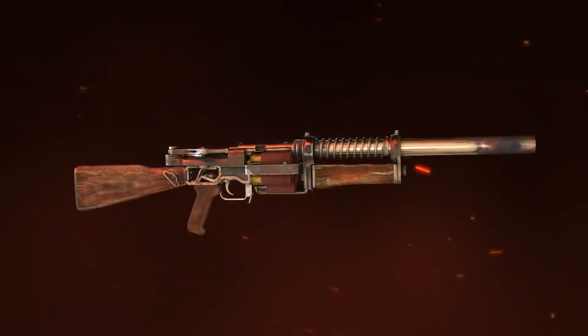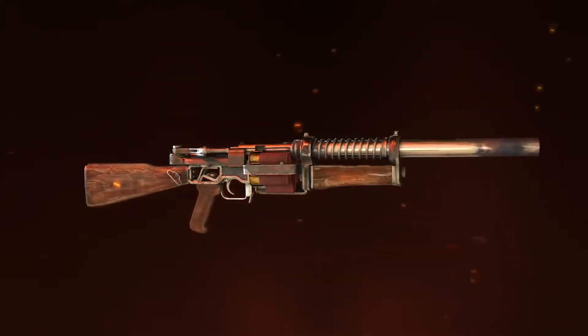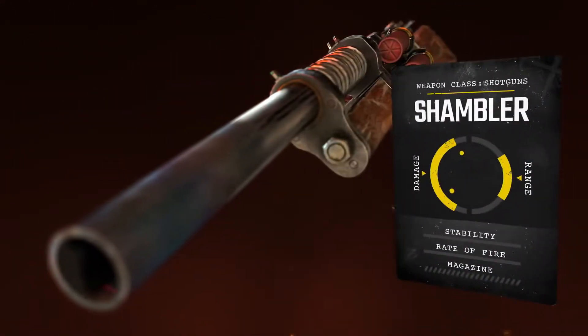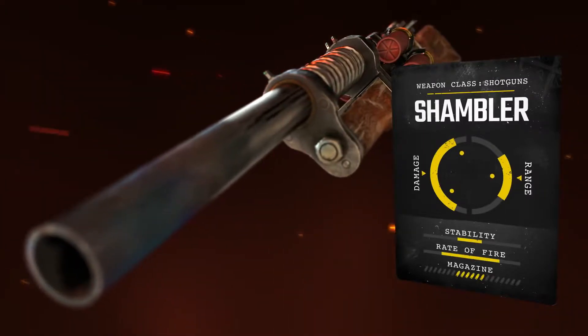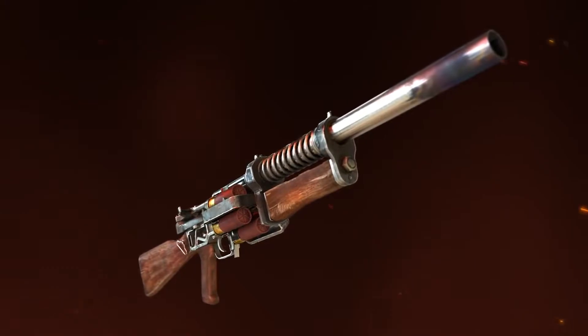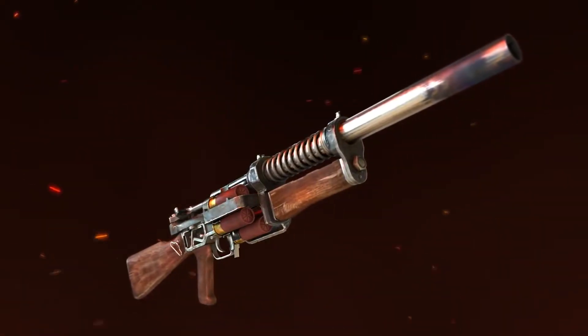The Shambler is a custom shotgun created by the resourceful gunsmiths of the Spartan Order. Powerful and fully automatic, the Shambler is incredibly useful at close range. Its design has been perfected over the years, seeing it become the Rangers' go-to shotgun in the field.